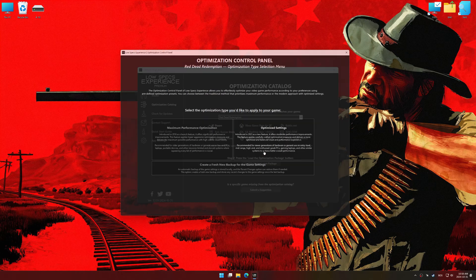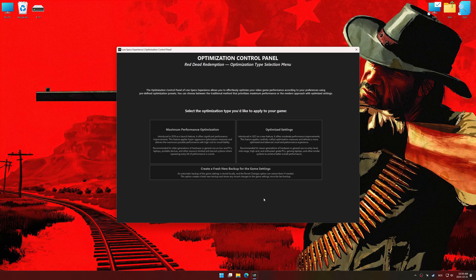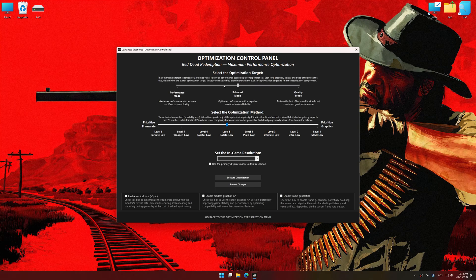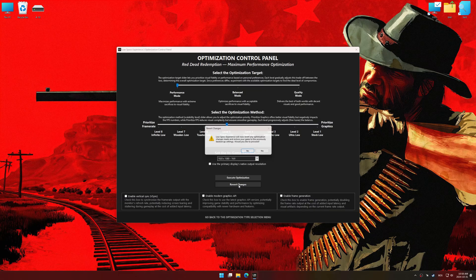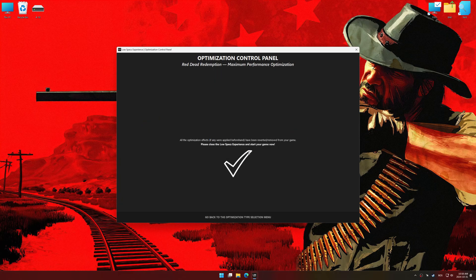Now press OK, and the optimization control panel will load. Once the optimization control panel has loaded, select the desired optimization presets and the in-game resolution. The optimization control panel in Low Specs Experience offers many optimization presets, so it is best to experiment by testing them and see what works best for you and your system. To apply the optimization, press the execute optimization button and then start your game. If you are unsatisfied with the optimization applied by Low Specs Experience, you can easily remove the optimization effects using the revert changes option.